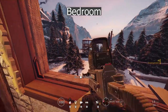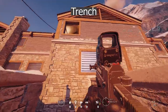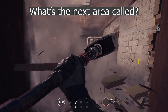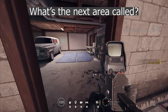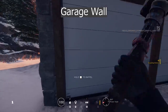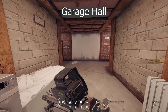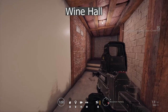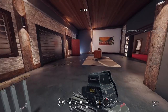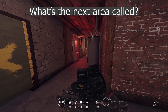Trench. Garage closet. Main garage. Garage wall. Main garage. Garage hall. Wine hall. Wine stairs. West main. Wine stairs. Wine hall. Red.